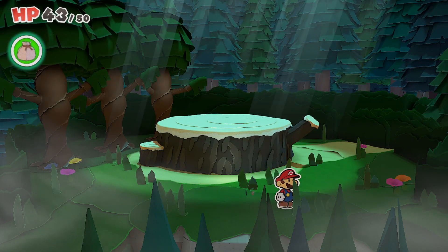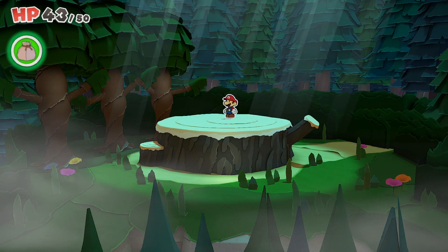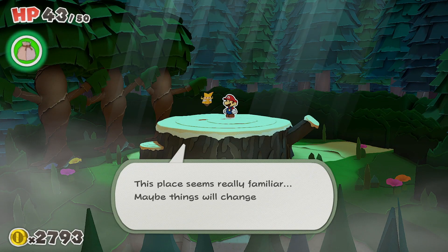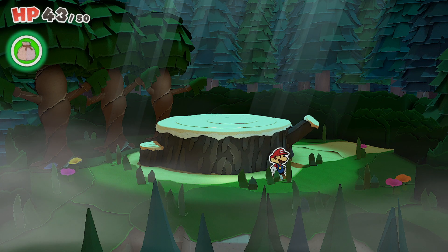Essentially, you get into this area and you're not too sure what to do. As it turns out, all you need to do is keep on looping around and around and eventually you will find things change. You can see that Olivia gives you quite a good prompt that says just keep on going, and that's essentially what you need to do.